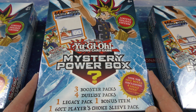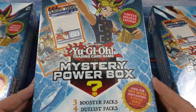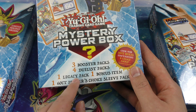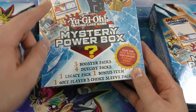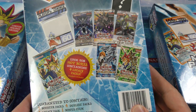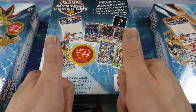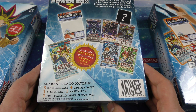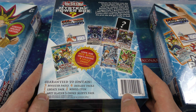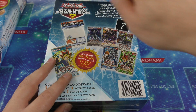So here we are, we're gonna be popping this open, and tomorrow you'll be able to see last year's mystery power box limited holiday edition so you can see which one you like more. This one looks like it has some players choice sleeves. You get three booster packs, four duelist packs, one legacy pack, and one bonus item which I'm assuming is the pack of sleeves — a 60-count of players choice sleeves. Please give this video a thumbs up, subscribe, hit the bell, and follow me on Instagram. If this video reaches 800 likes, I'll give away a booster box or a special edition display box of the newest set.